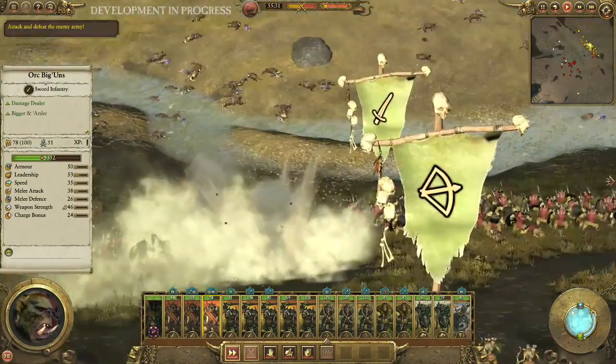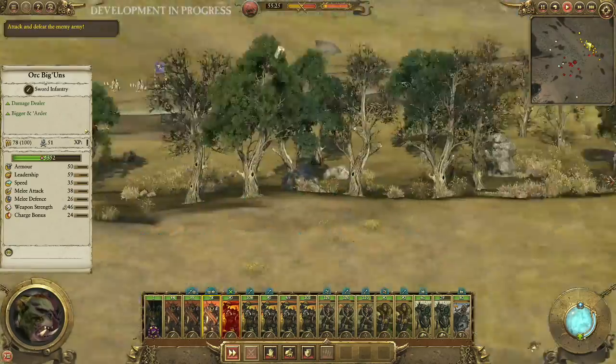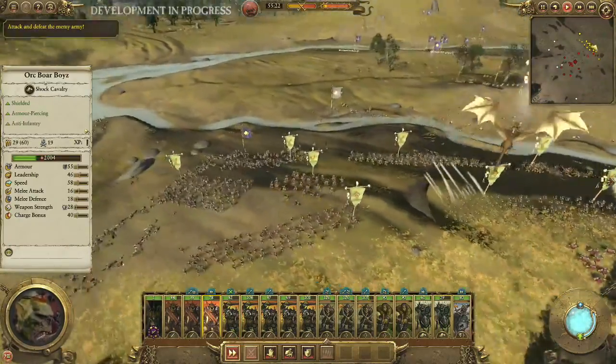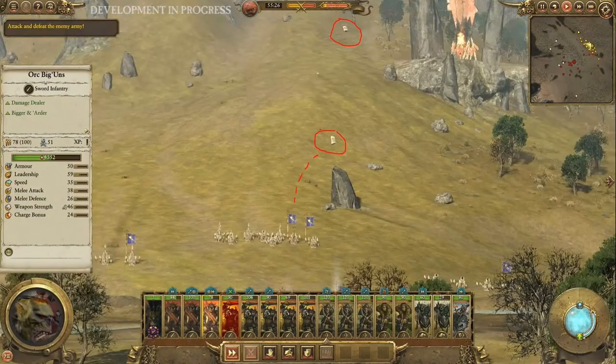The next unit I wanted to spotlight is the trebuchet — these look awesome. I particularly like the fact that the projectiles they're throwing no longer look like circular cannonballs; they look more like pieces of walls. That reminded me of the scene in Lord of the Rings where the catapult launches at the orcs and one lands next to an orc who just spits on it. These trebuchets definitely look very cool and seem to have sniper-like abilities, as we've come to expect from artillery.